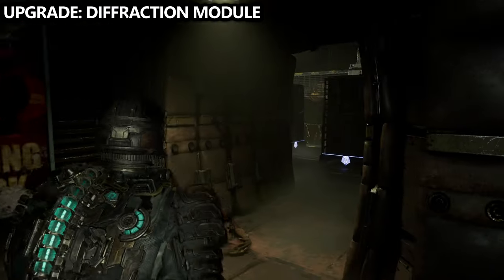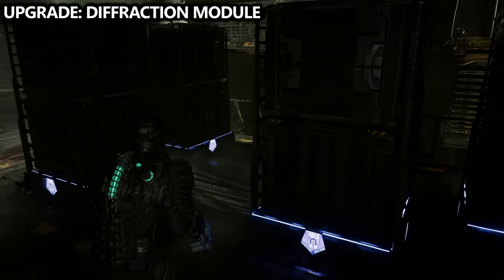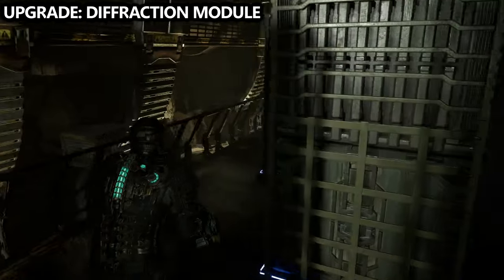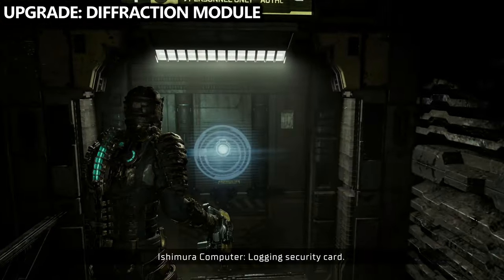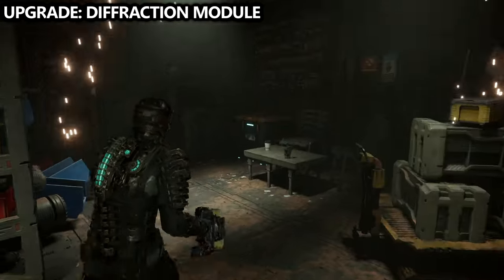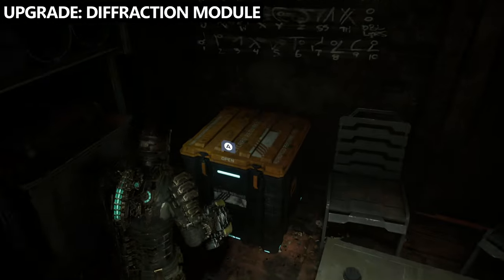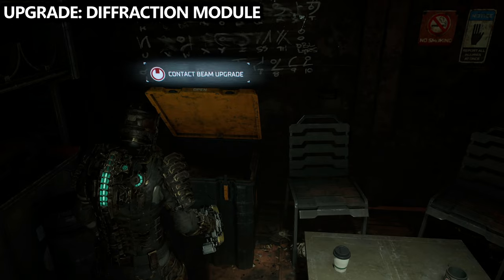There will be some enemies in a lot of these areas, I have taken them out for the video, but if you arrange these pillars using your kinesis in a specific way it'll give you access to this kind of secret door in the back known as tool storage, which you can see on the map. If you go inside of here there's a bunch of things to loot, but for this video we're going to be focusing on the upgrade located in the box in the corner.